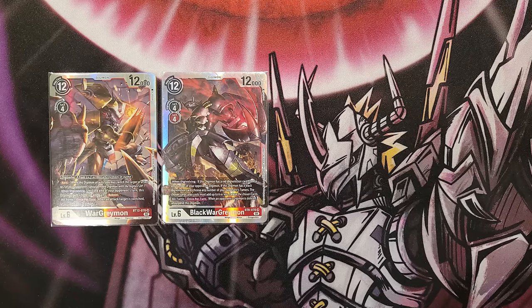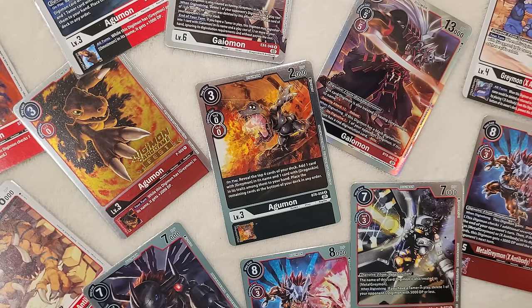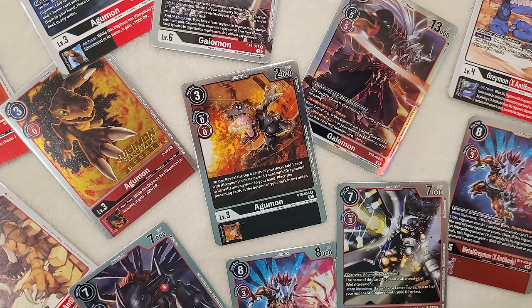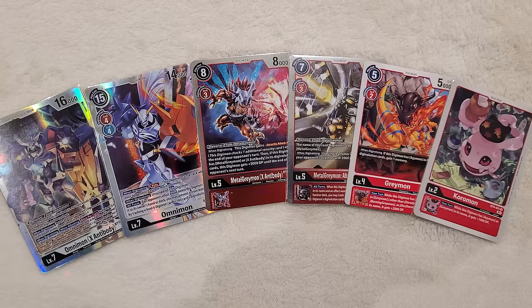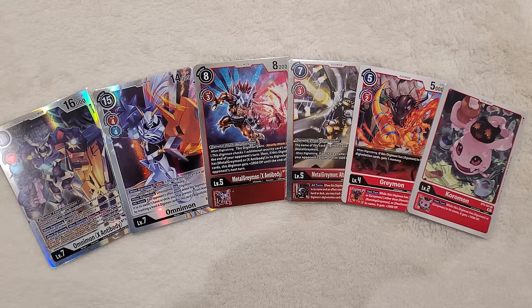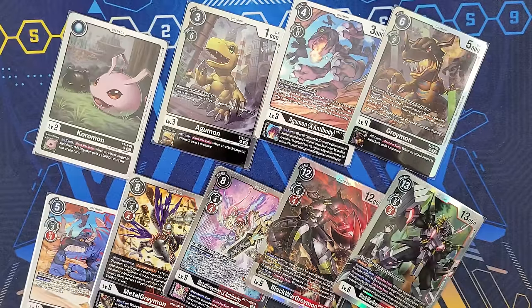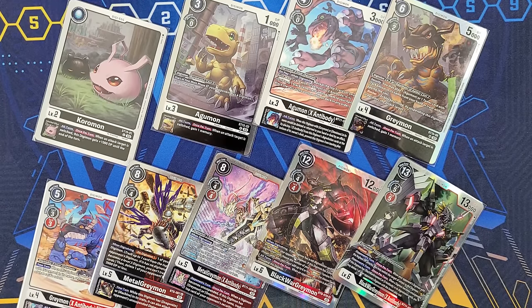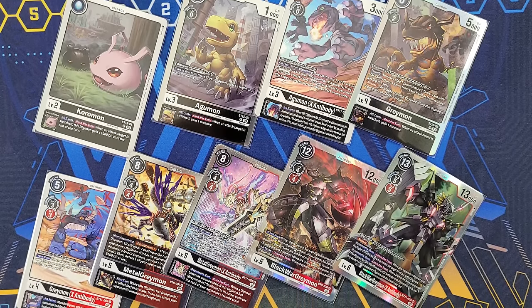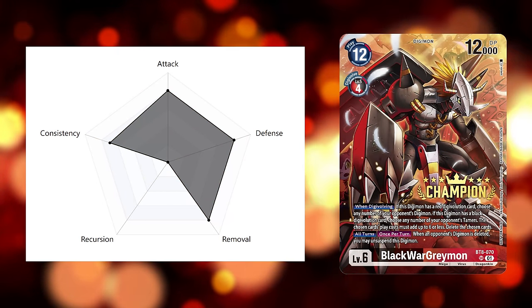One of my personal favorites is BlackWarGreymon, which is the dark counterpart of WarGreymon itself. You as a player have the choice to deck build it with a red base or black base depending on your personal preferences. If you want to go for more offense, you can add in the red cards which give you security plus one, piercing, and DP buffs. If you want a bit more control, going for the black base gives you a lot more memory, deletion effects when it comes to tamers and Digimon as well. You also get reboot blocker protection to help you stay in the game for as long as possible. The archetype can change the tide of the game in one single turn by clearing your opponent's board and then attacking afterwards.